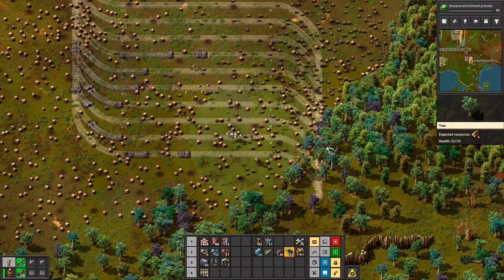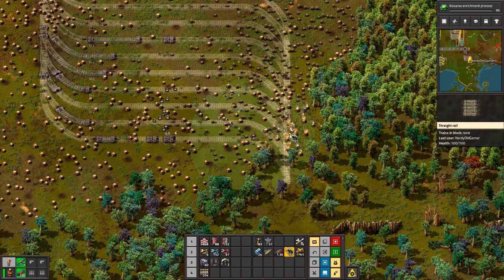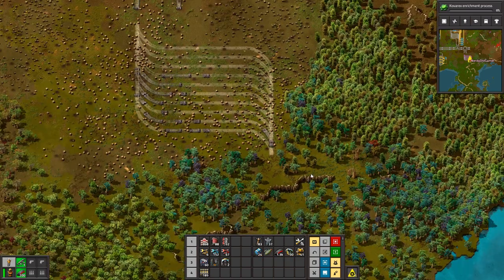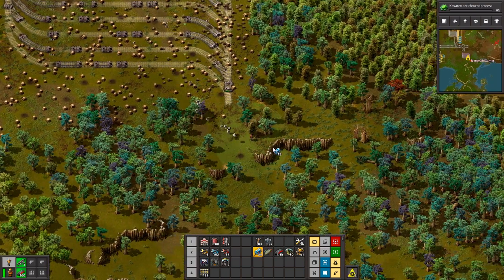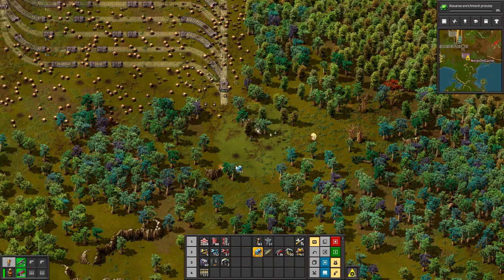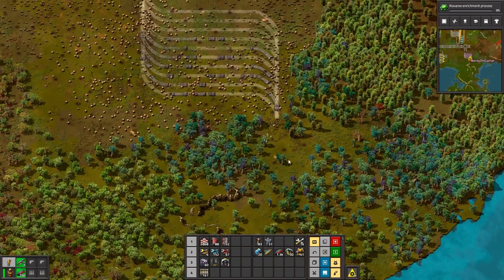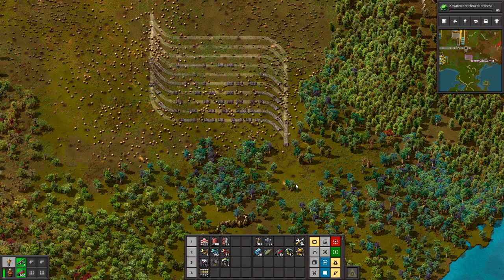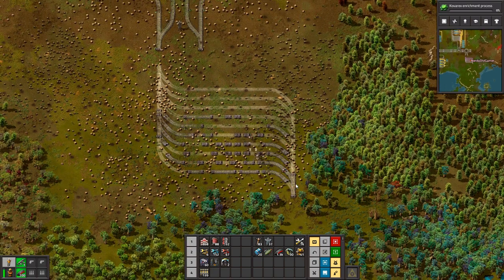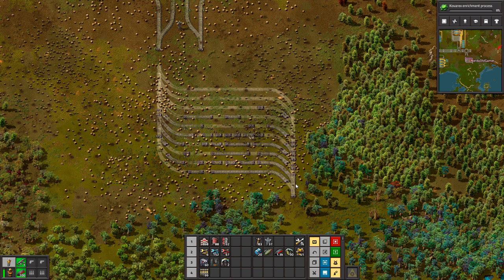Okay, so that's all the ore — the iron ore place is done. I'm now going to go and make concrete. We need walls or bricks for science — a thousand walls for science. We're kind of at a standstill until we get our science going again.